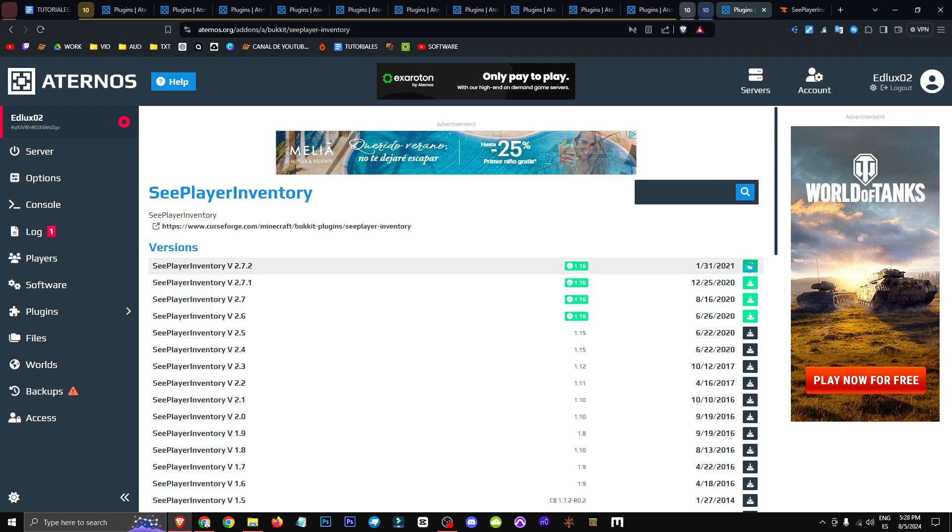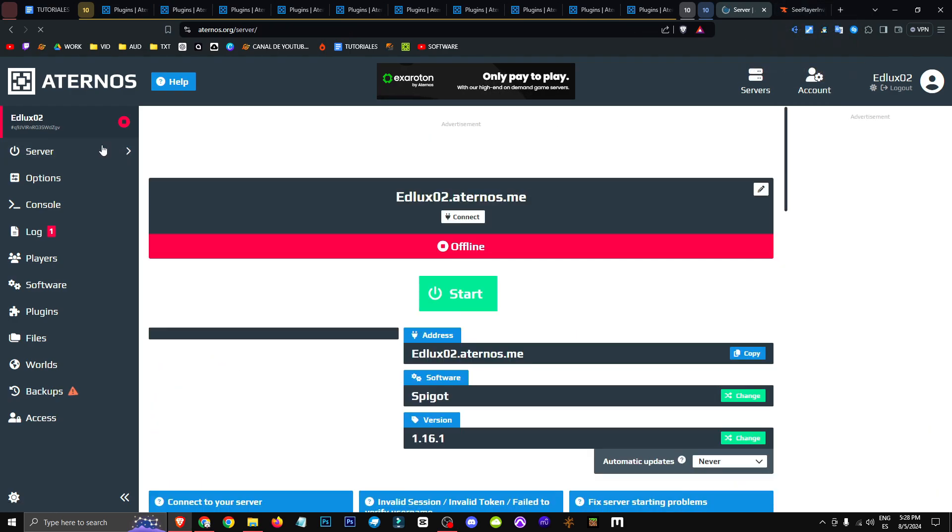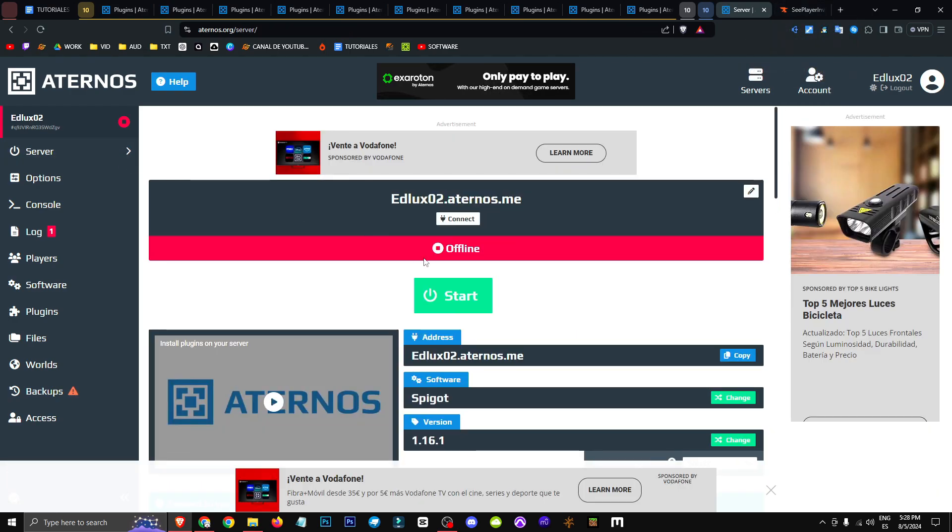To get it, hit the green button, go to server, and you'll have it. That's all — hope you liked it, and see you in future videos. Bye bye!